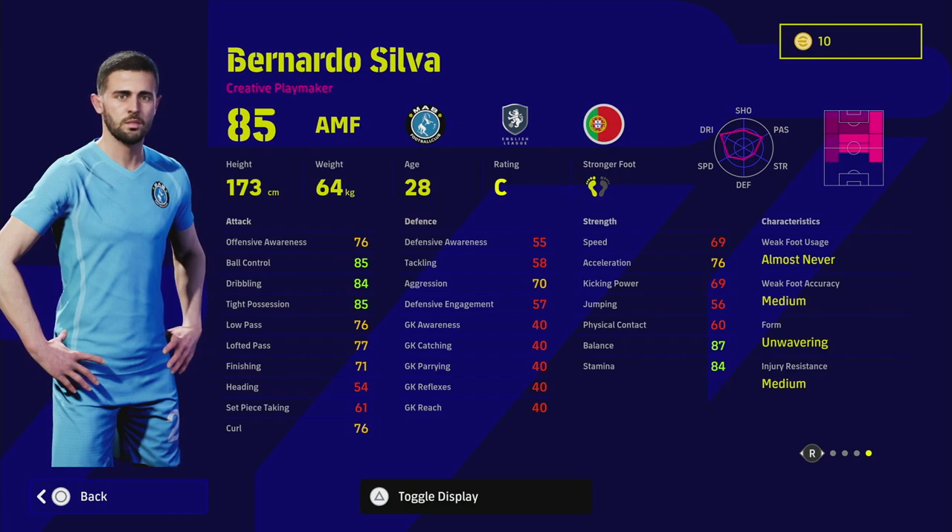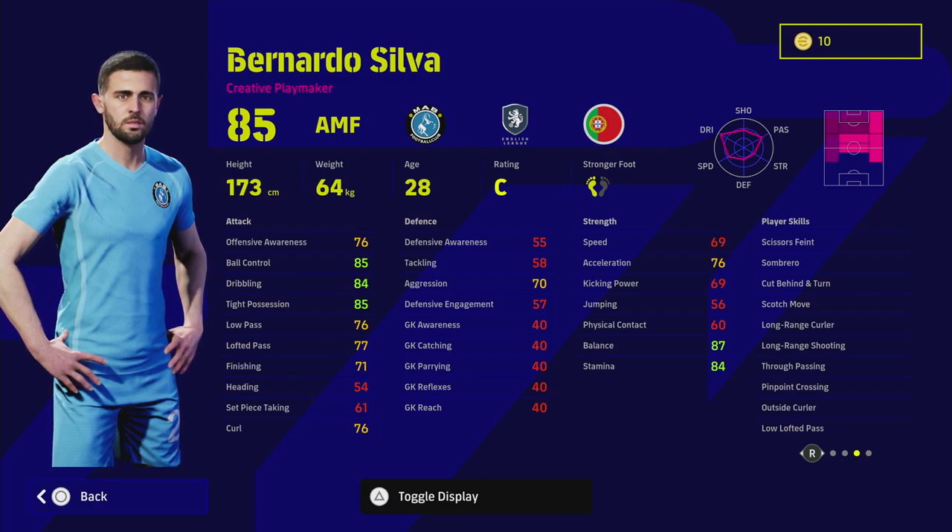Getting on to Bernardo Silva — he has 23 levels to go, giving you about 44 points. He has unwavering form, scissors faint, cut behind and turn. He doesn't have double touch, which stops this card from being absolutely broken in tight pockets of space, and he also has no one touch passes in AMF. Those two missing skills stop him from being completely meta as one of the best AMFs in the game. He does have beautiful dribbling animations as a small base player, similar to Foden, but he is a creative playmaker, not a box-to-box player.